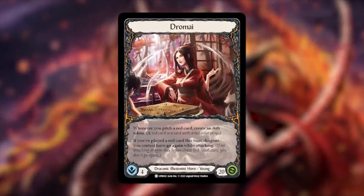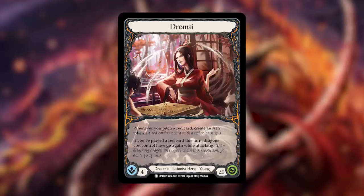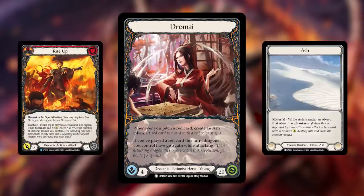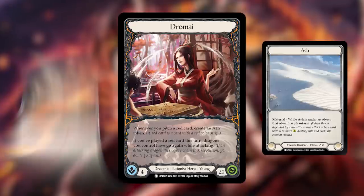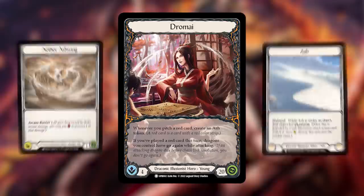Let's go through the heroes in the set. Dromai is a draconic illusionist hero — young, with 4 intellect and 20 health — that says whenever you pitch a red card, create an ash token. Red cards are all cards with the red color strip on the top, and you'll want to be pitching red cards to create these ash tokens. Ash tokens are materials that can be used to transform into dragons and create dragons on the board, which is all what Dromai is about.